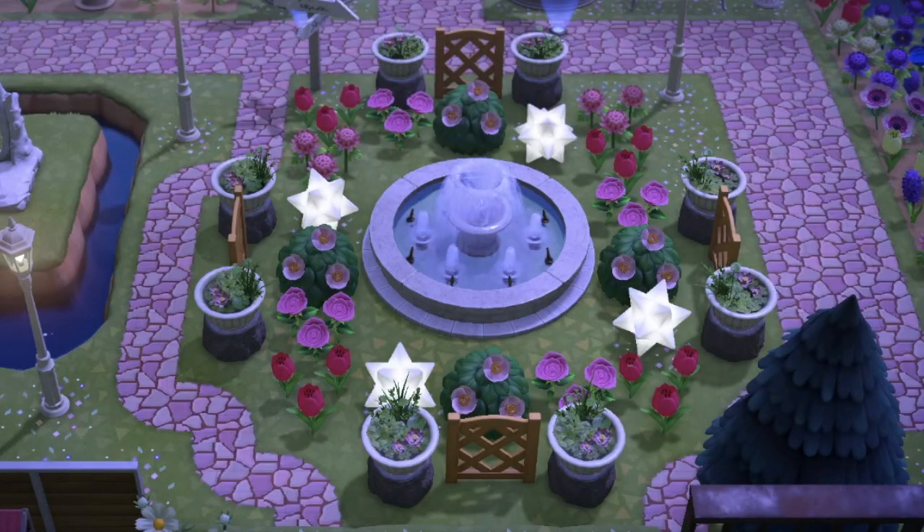We have another fountain feature — I think this is on the same island as the other one. It's got the same kind of features but again with a different fountain style; this one is in white so different colour flowers have been used. I really like this experimentation with the different colour fountains — I think it's really cool and really different, so I really like both of these.